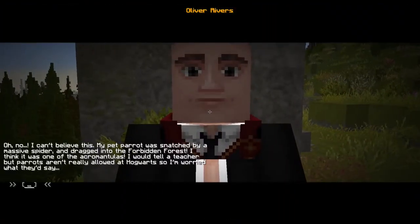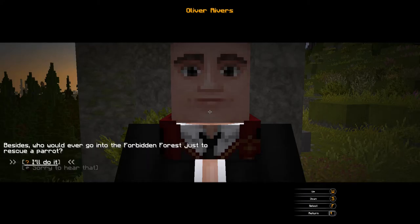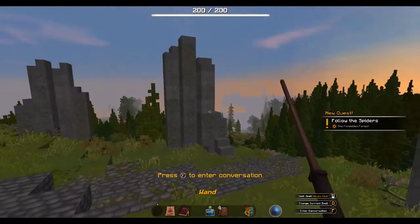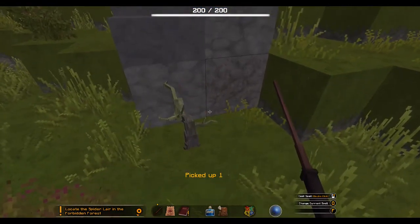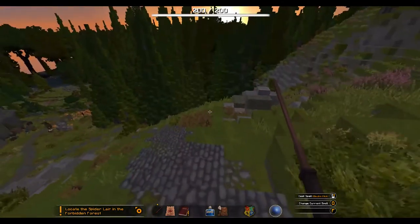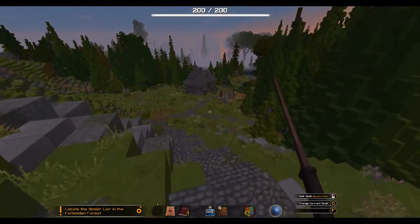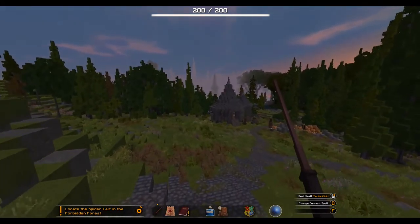First time here — who are you? Oliver Rivers, my pet parrot! Are you even allowed? That's right, you aren't allowed to have a parrot. Who would ever go... I mean, I want to go there so I might as well. Thanks for ruining the surprise, Oliver Rivers! That's right, I want to go to the Forbidden Forest today.